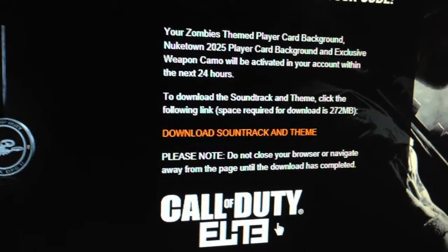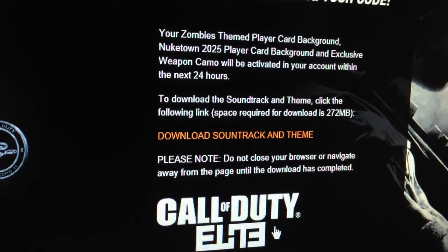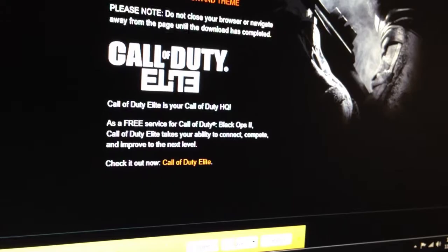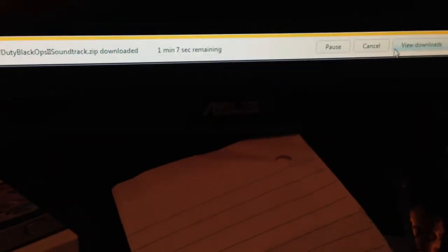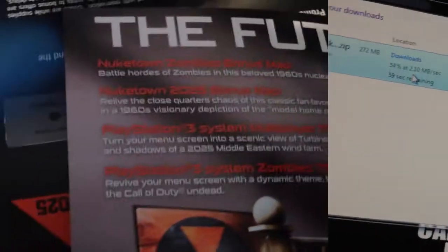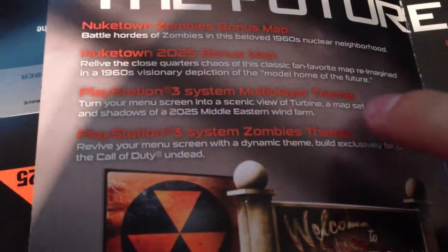It says your zombie-themed player card, Nuketown 25 player card background, and exclusive weapon camo will be activated in your account in the next 24 hours. I click right here, save it — cause you get the download soundtrack. I save it and download it. Surprisingly it's not that big of a file. After it's done downloading, I'm multitasking — I got the zombies and the multiplayer theme, and the soundtrack came with it.